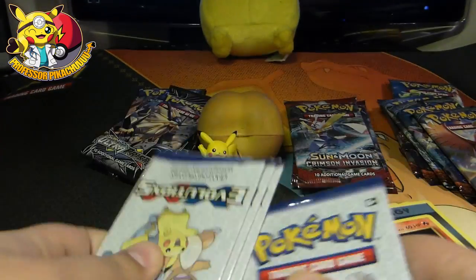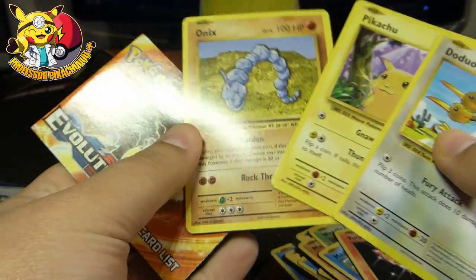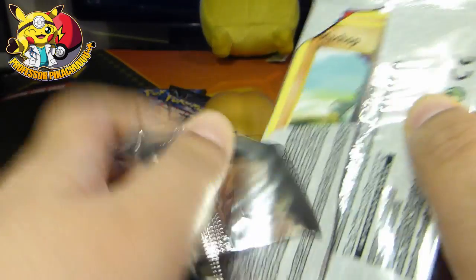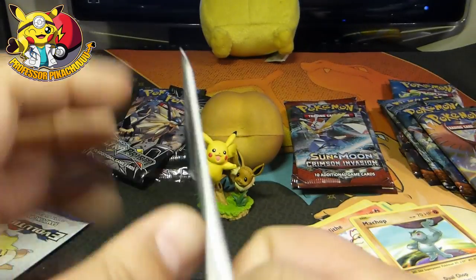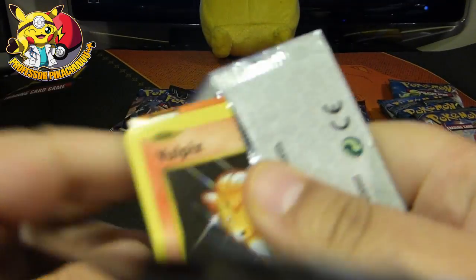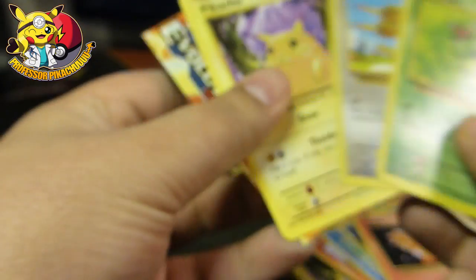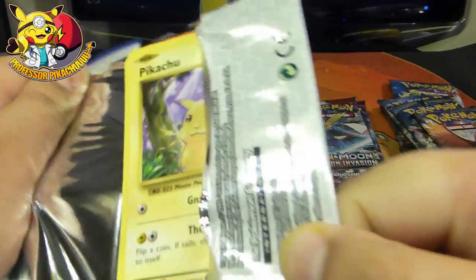Good news is we're almost done. Then I'm going to open up some of these — they add up to over 12 booster packs, so that should be pretty good. They're pretty much the same, I'm getting very limited variety. Ultra Prism, Burning Shadows — I'm still looking for that Charizard. Some of the Rainbow Rares from Ultra Prism look pretty cool. And Crimson Invasion. Another Energy. This is a complete waste of money, guys.